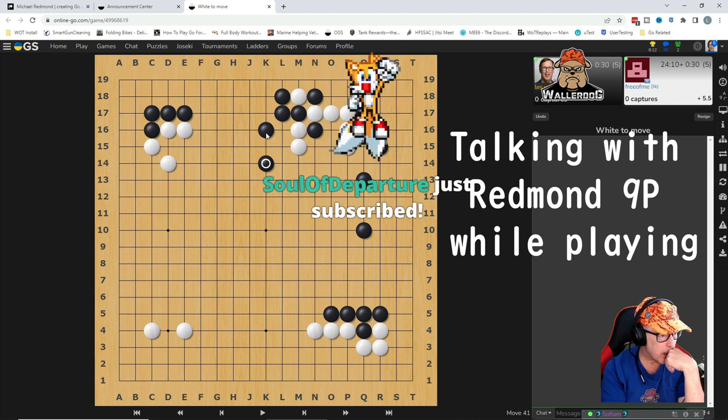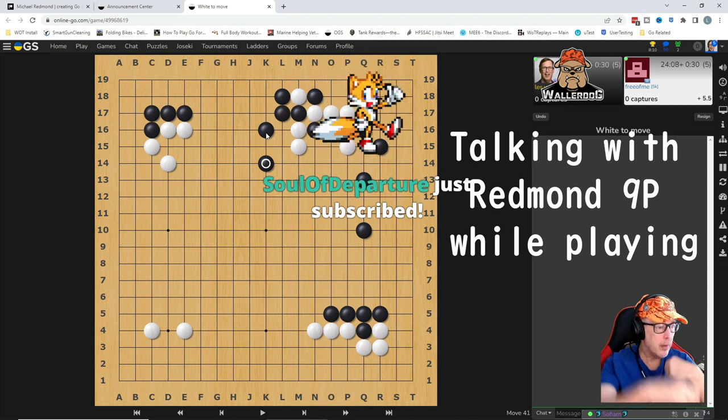How do you feel about the right side at this point? I'm not too worried about that — I think if he makes points there, I can make points on my end. We can trade that. So if you're feeling okay with the idea of giving the right side to Black, then the quickest way to settle your group is to play forcing moves against it.